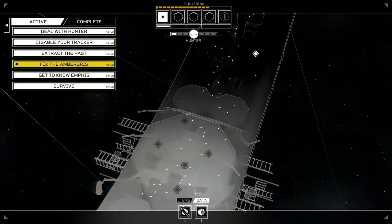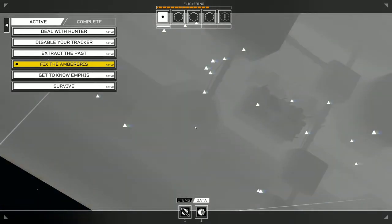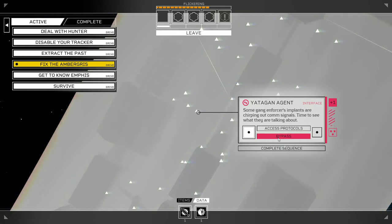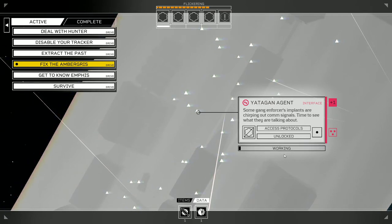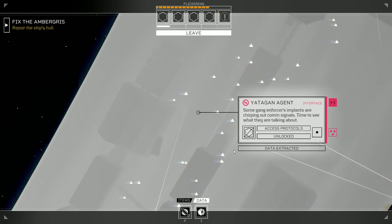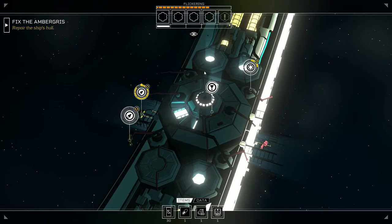Key node Haven Age, yet again agent — let's try this one. Some gang enforcers' implants are chirping out comm signals — time to see what they're talking about. I got Yet Again data — data cash skim from Yet Again, hard work hardware. Ambergris is going to be done in the next cycle. We definitely need to eat.